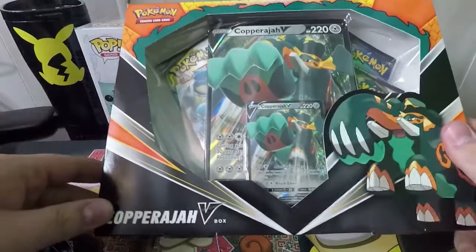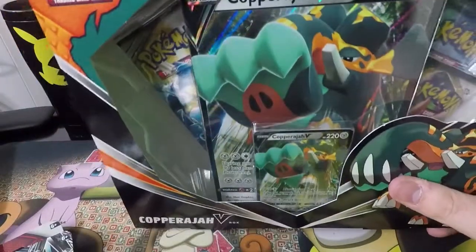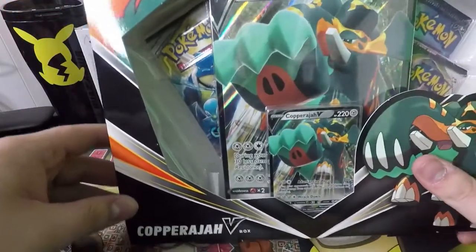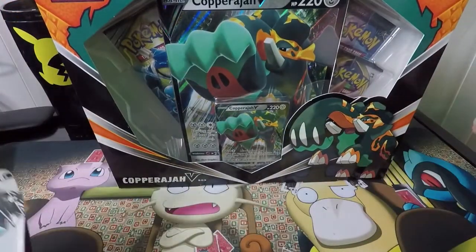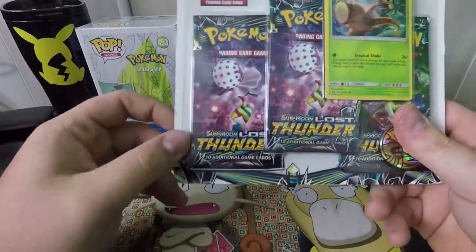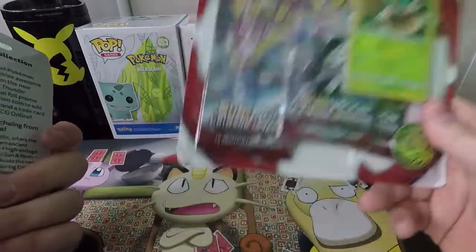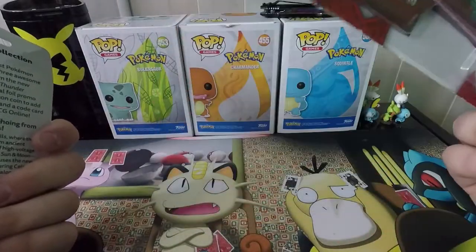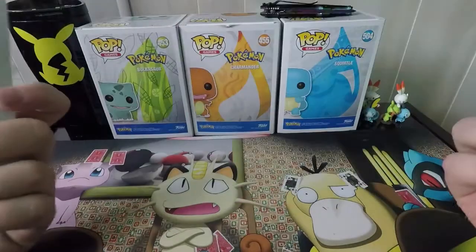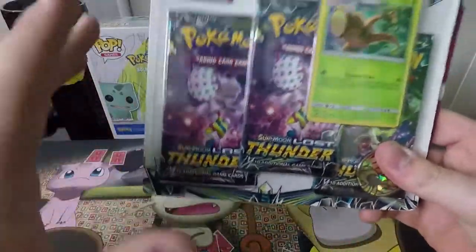Today we're actually not even doing eight boosters — we are doing a Copperajah V-Box. I know you guys have seen these; they are a lot older than what I normally open. We also have a Sun and Moon Lost Thunder three-pack and a Sun and Moon Crimson Invasion three-pack. If you guys saw last Tuesday's video, we are looking for that secret rare water energy.